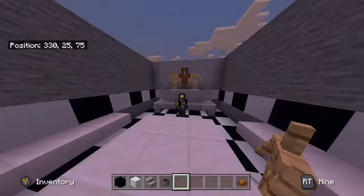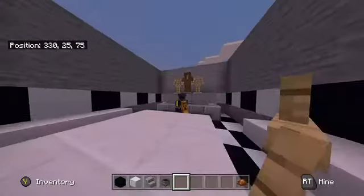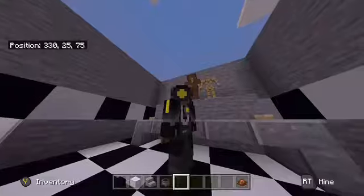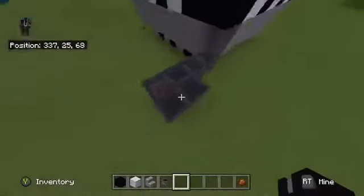Hello everybody, SavageBit here, welcome back to building Five Nights at Freddy's VR, episode 2. So what are we going to accomplish in this episode? Building Freddy Fazbear, Bonnie, Chica, lighting, roof, and other stuff. I'm planning to hopefully have this room finished — commands and stuff might be a little bit late.